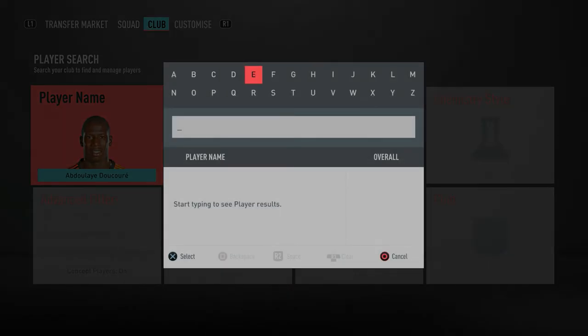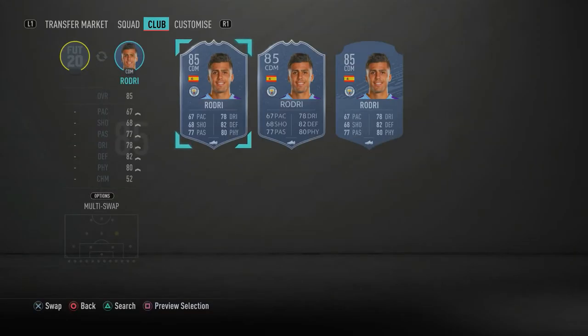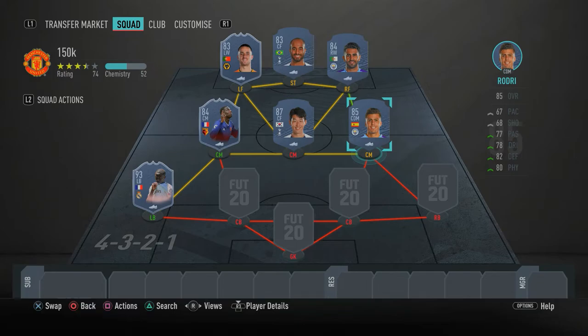In the right center mid spot we have yet another Manchester City player — a defensive-minded beast — Fernandinho. He's an amazing CDM and very overpowered. Yes, he's not got much pace, but if you want to increase that get a Shadow or Catalyst chemistry style. Defensively he is very good: 84 interceptions, 82 defensive awareness, 84 standing tackle, and 78 sliding tackle. In a cheap 150k team, having Fernandinho as a CDM you simply cannot go wrong.